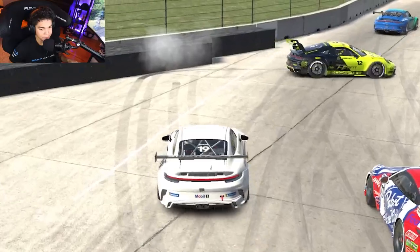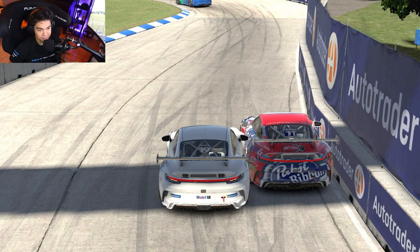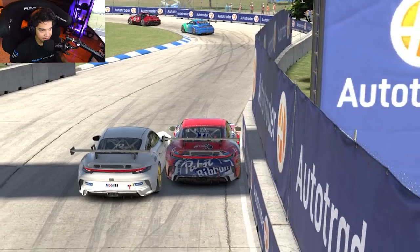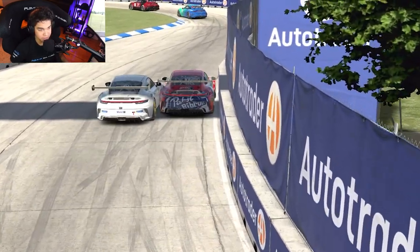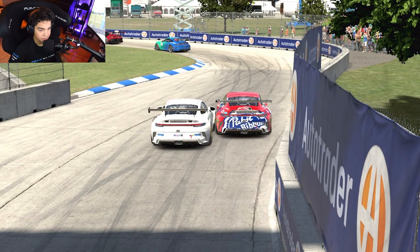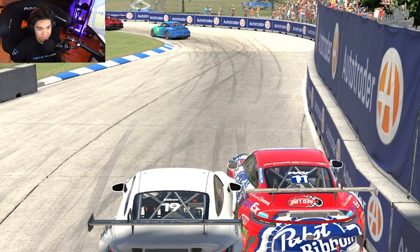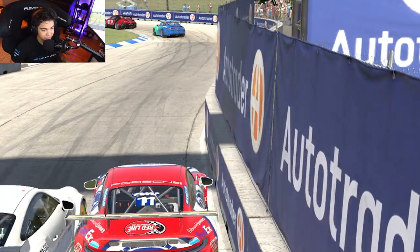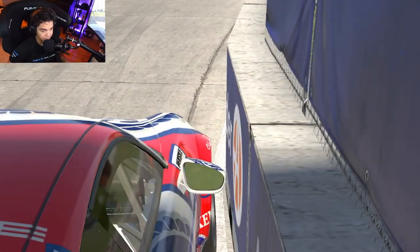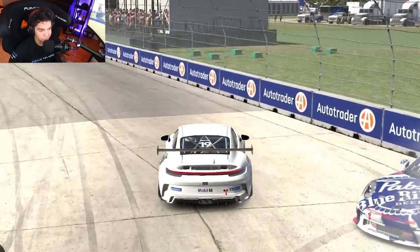What happened here? It's tricky because this wall turns to the right, and because of that he's already on the inside so early — he's going to be thrown in that direction. I think you went around the wall thinking that he would also do that, but he was already on the wall — he could not have turned more to the right. He's on the limit. White car's fault, that's your fault.